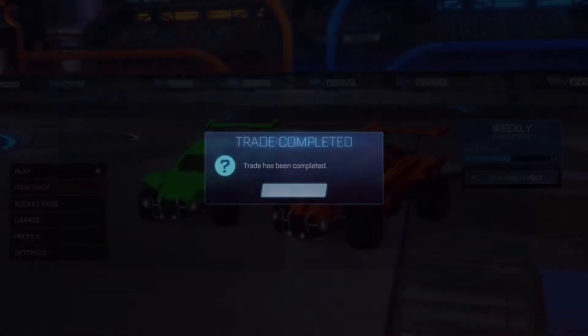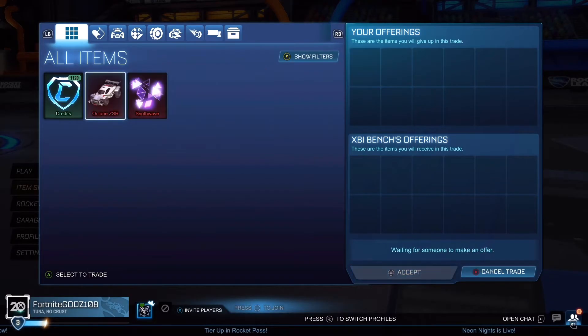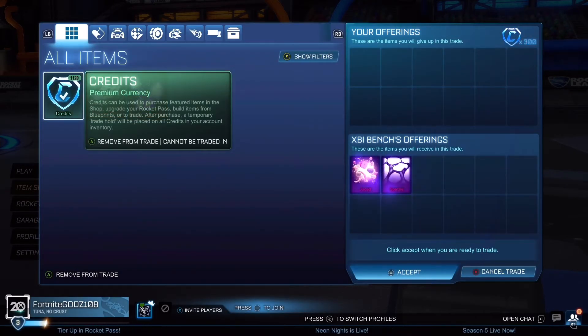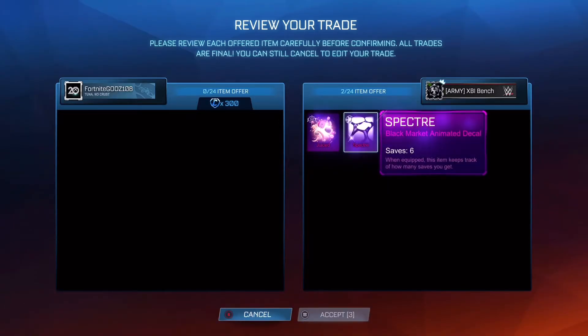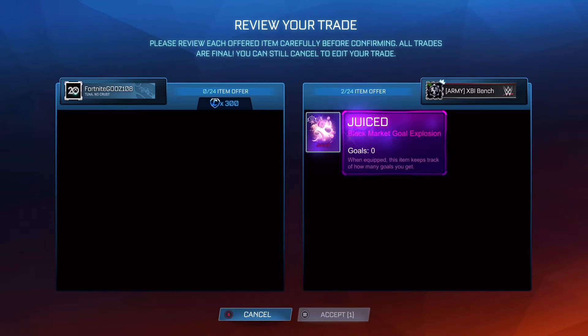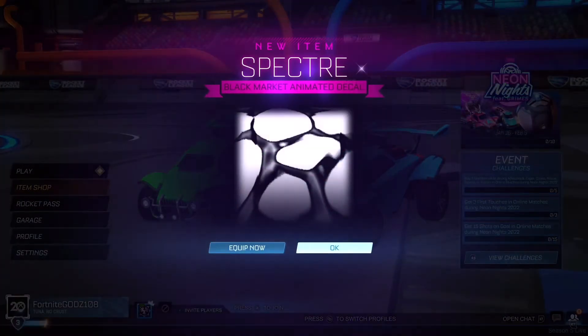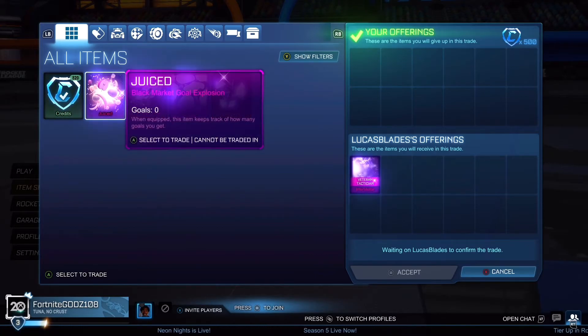Right now I don't really have too many items on the account, so what I'm going to do is spend some more credits to get items that I can sell for more. So I go for two Black Markets, buying Juiced and Spectre — each of them are 200 to 300, and I'm paying 300 credits. So at least 100 credits profit there; if I can sell them each for mid price, it would be 200 credits profit. But I'm not going to lie, they were very hard to sell, so I did end up taking minimum price.